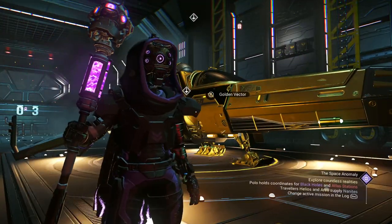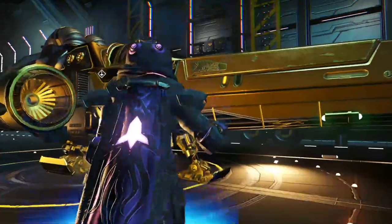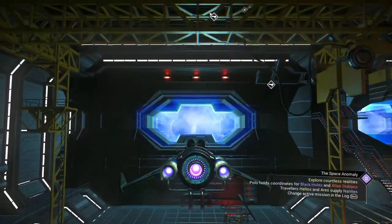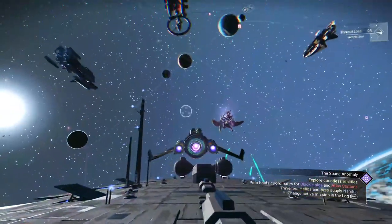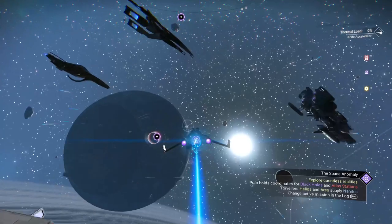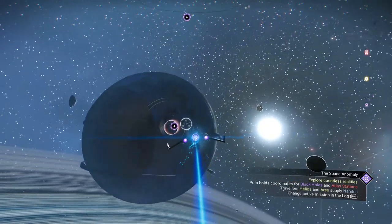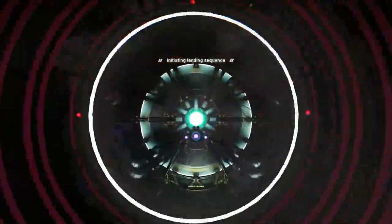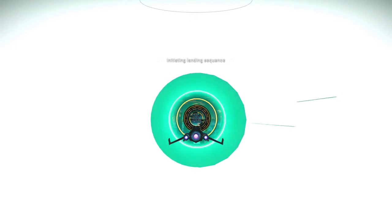We haven't taken the Golden Vector out in a while — why don't we go ahead and take her out? And here we go, out to the Anomaly. It happens to be sitting right there next to my freighter. I'll not look a gift horse in the mouth.